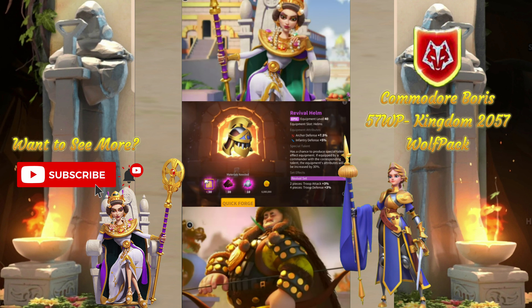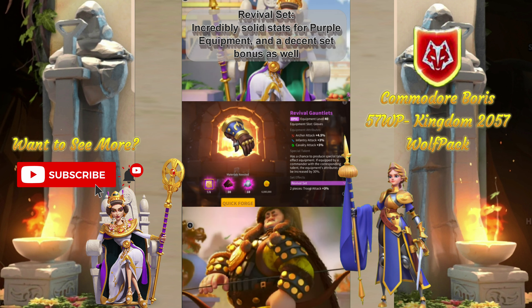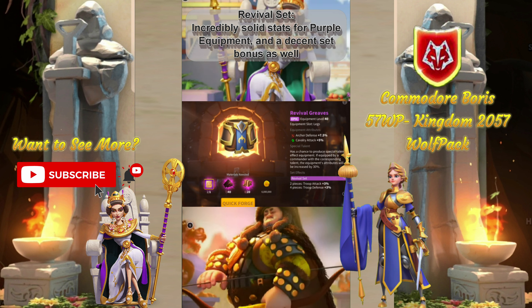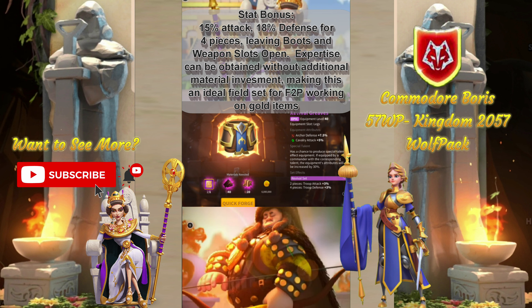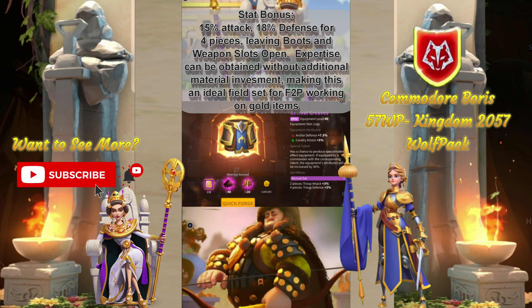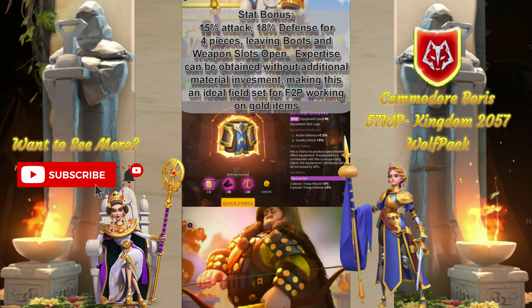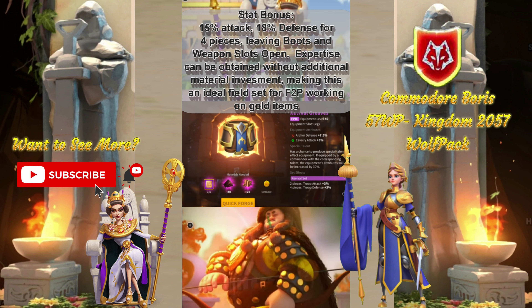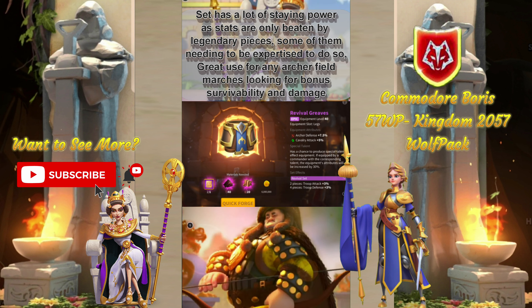This is a Revival Set Review. The Revival Set is a very solid archer set with a wide variety of bonuses and a very solid set bonus. Overall, the set comes with a total of 15% attack and 18% defense, including the set bonuses, unexpertised. You'll get an additional 30% on the base stats when you get them expertised. This is especially notable because you don't have to put additional materials in to get the expertise like you would with the Legendary set, making these very effective and honestly only replaceable with Legendary level set pieces.